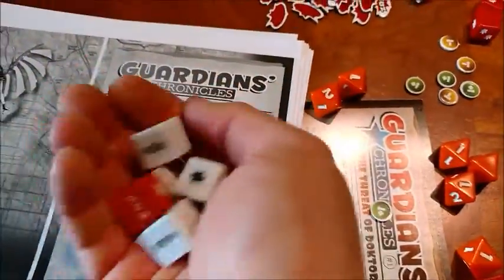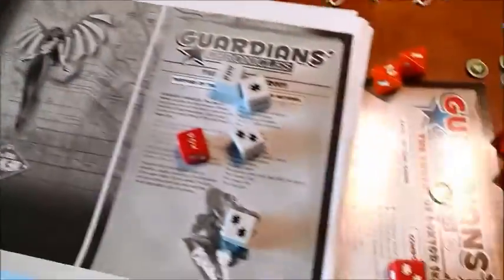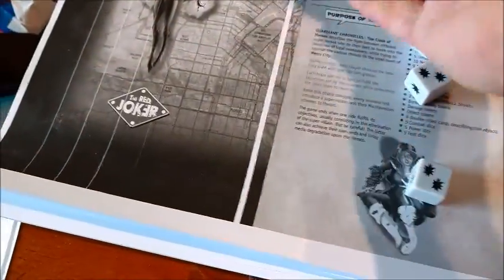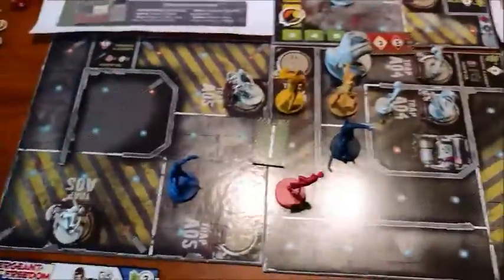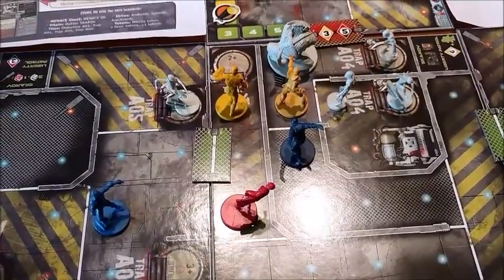She gets four dice plus one. She's not using her Plasma Blast, just a regular attack. She's got five plus two POWs — seven, eight, nine, ten. So this guy died. He died twice. Friendlies don't block line of sight, but enemies do. But now Golden Boy is free to move as he pleases.